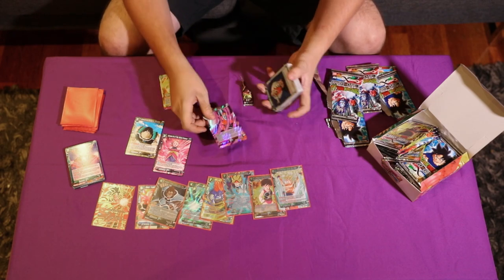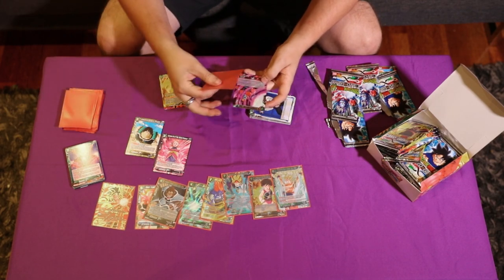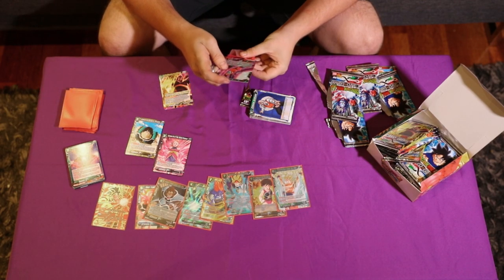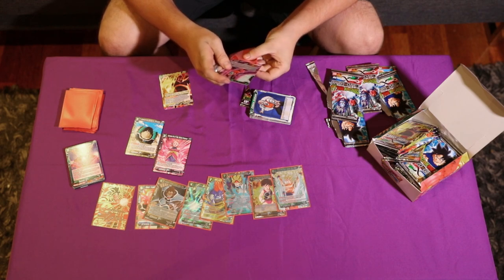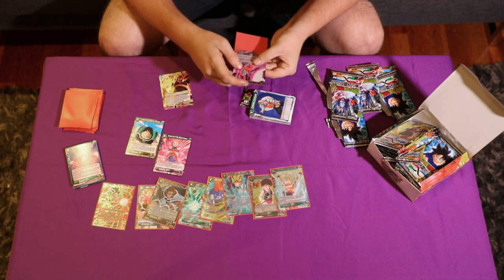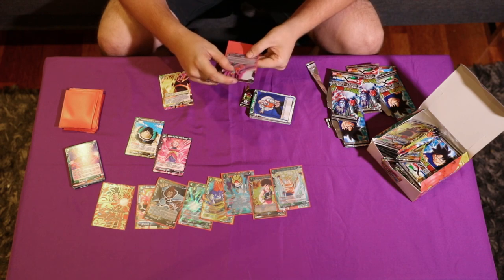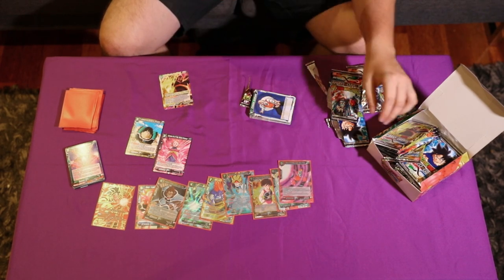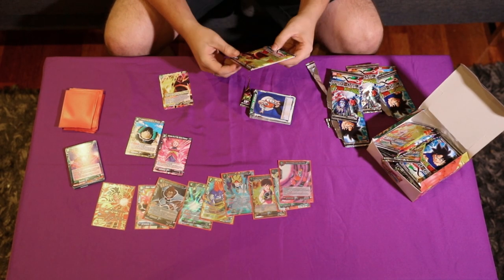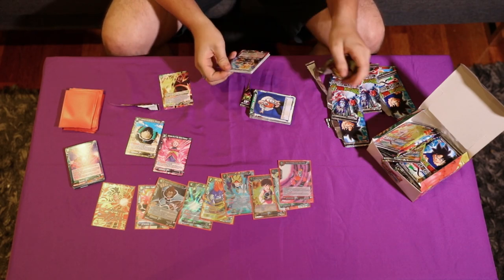We've got General Rido — so this is like your new board wipe for red. It's a Double Strike. When you play this card, choose all your opponent's battle cards; they lose 1,000 power for the duration of the turn. Then when this card attacks, choose up to one of your opponent's battle cards with 10k or less and KO that card. So it pops things for free just when attacking. It's a five-cost, so it'll see a lot of play but only in certain decks.